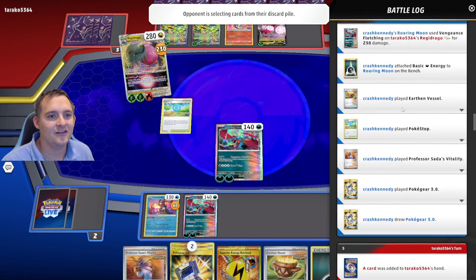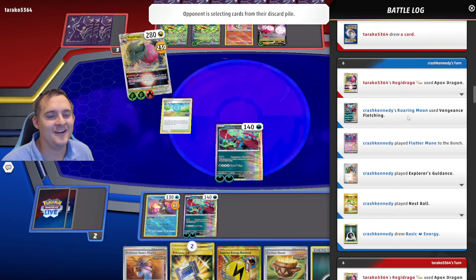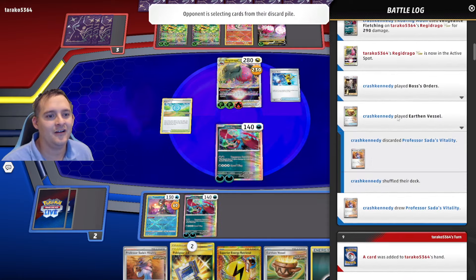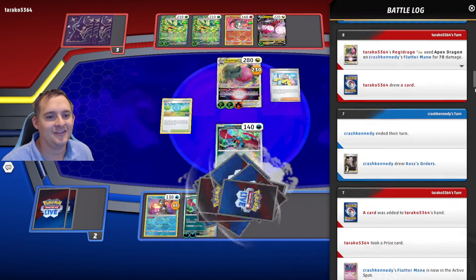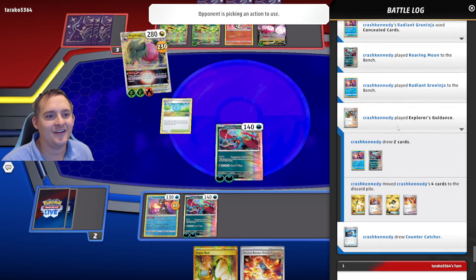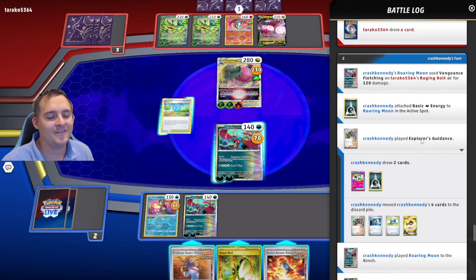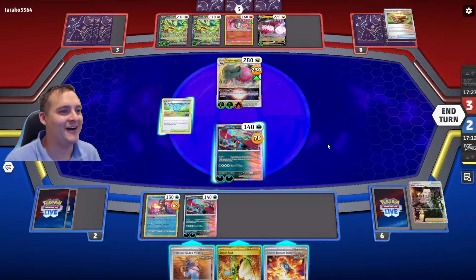I used Secret Box — that's where I lost one Counter Catcher. I used it as part of the Secret Box discard. That's where it went.